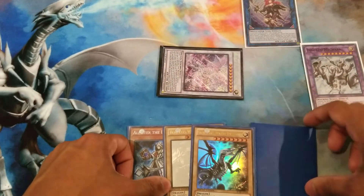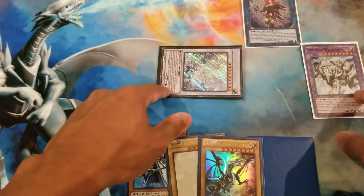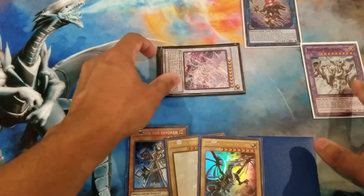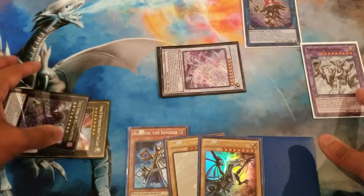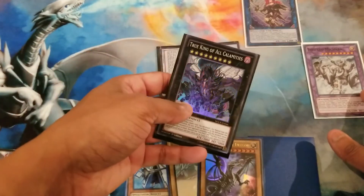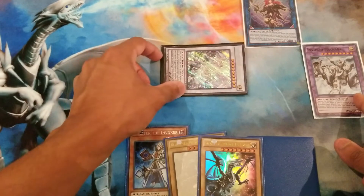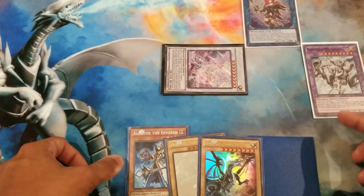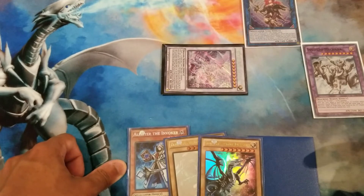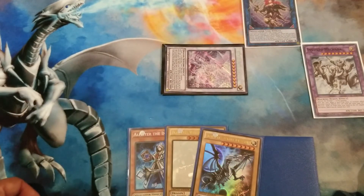At this point you still have 4 cards in your hand and 2 decent targets to pitch off Mechaba — it's a decent board. What you can also do at this point, since they're both level 9s, is overlay them into Calamities if you want. That's still an option for certain matchups where a floodgate is just better than having 2 potential negates.